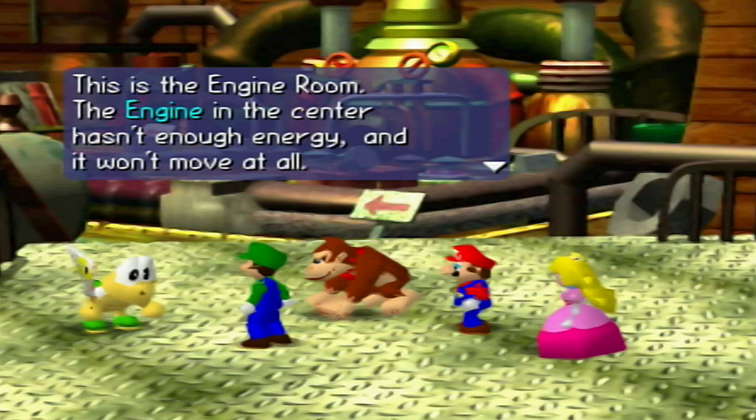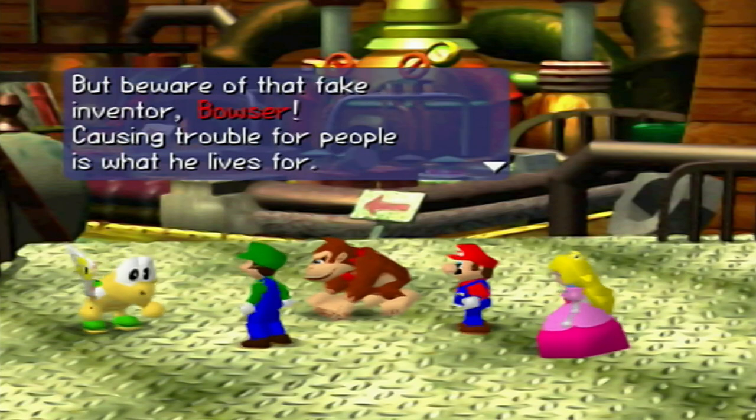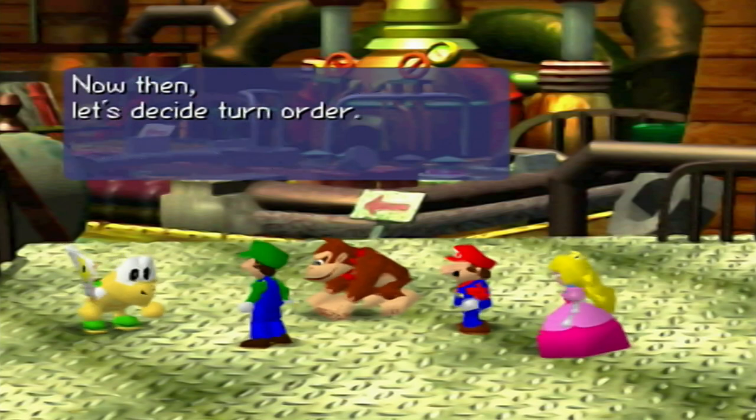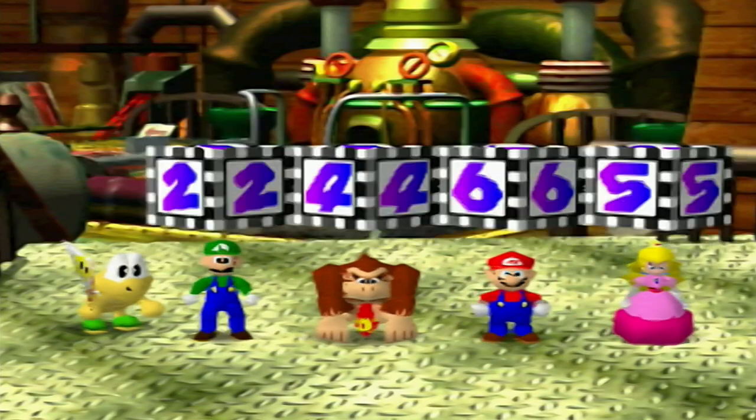The engine in the center hasn't been getting enough energy and it won't move at all. We must search for energy and get that engine moving. Beware of that fake inventor Bowser — causing trouble for people is what he lives for. Now then, let's decide turn order. I am Luigi on this board.